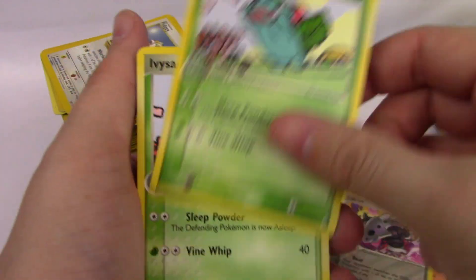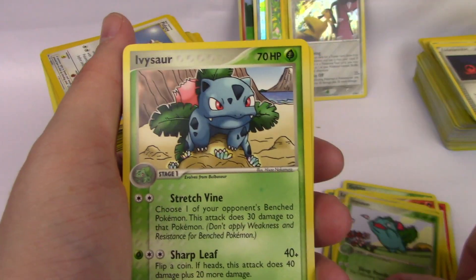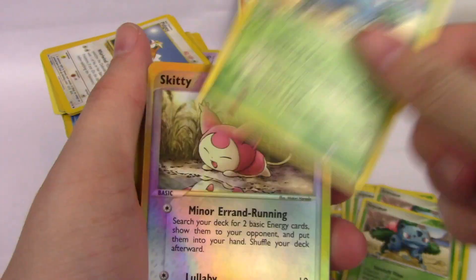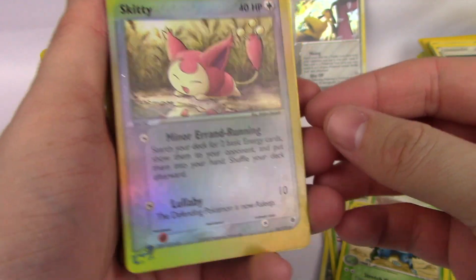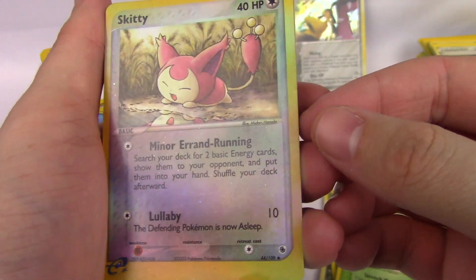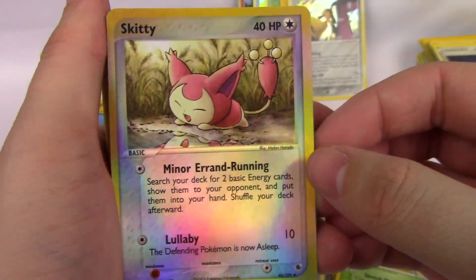Lairon, Ivysaur, another Ivysaur — quite a few Ivysaur. Skiddy reverse holo. What is that set — Alpha Sapphire maybe? I'm not sure that's that symbol. That's cool.